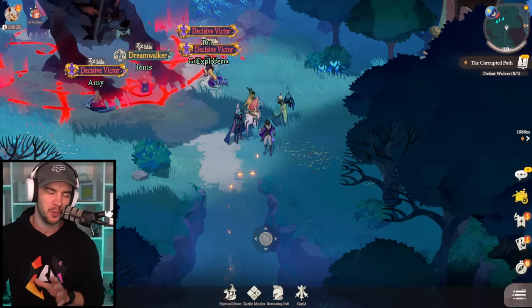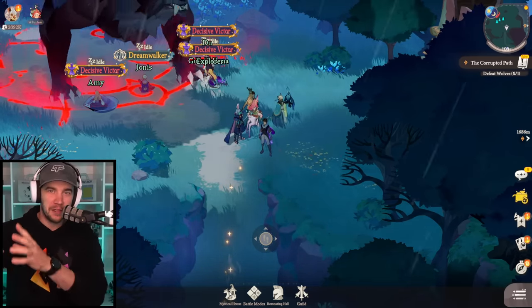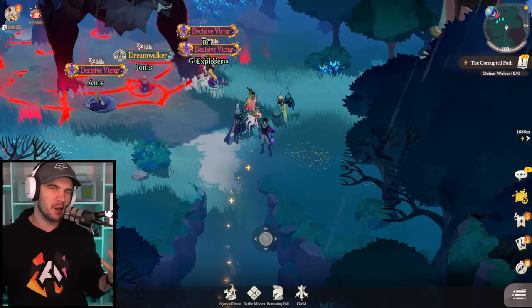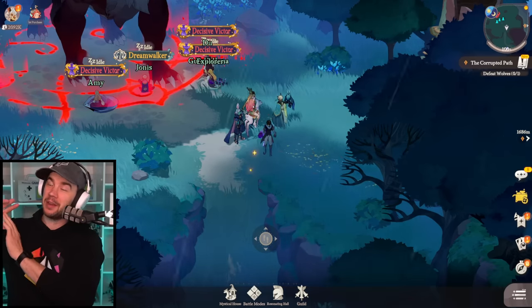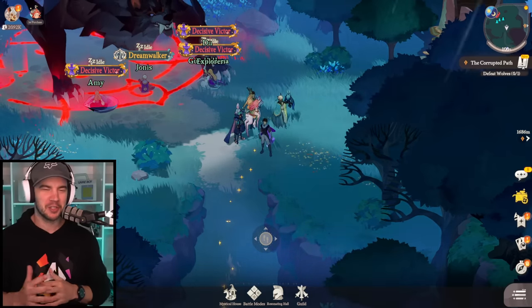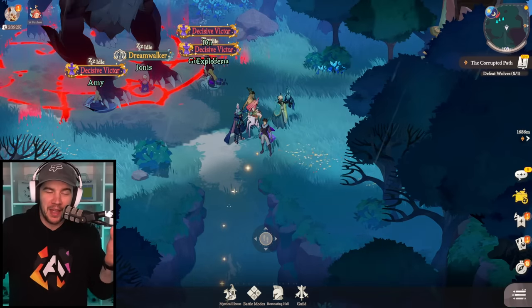I also want to share with you guys my super secret summon strategy. This is not like an actual thing that makes it better, but I've been getting crazy luck. I was talking to Danger Grey — you'll see that collab in the next video — and I was chatting with him about how I've been doing my summons to get so many epics from my epic summons.